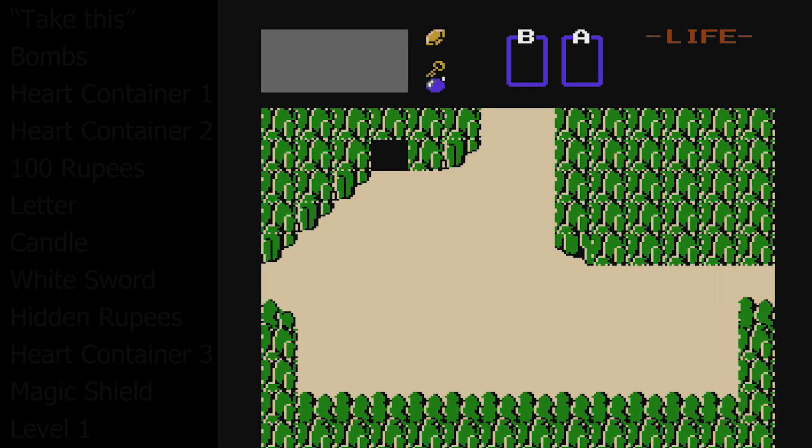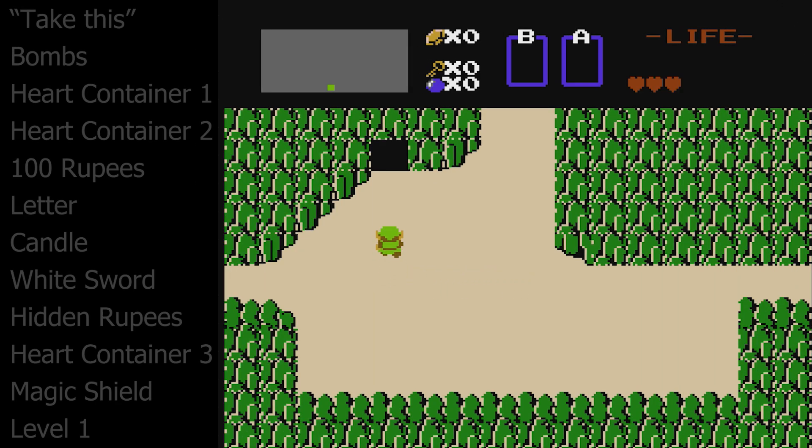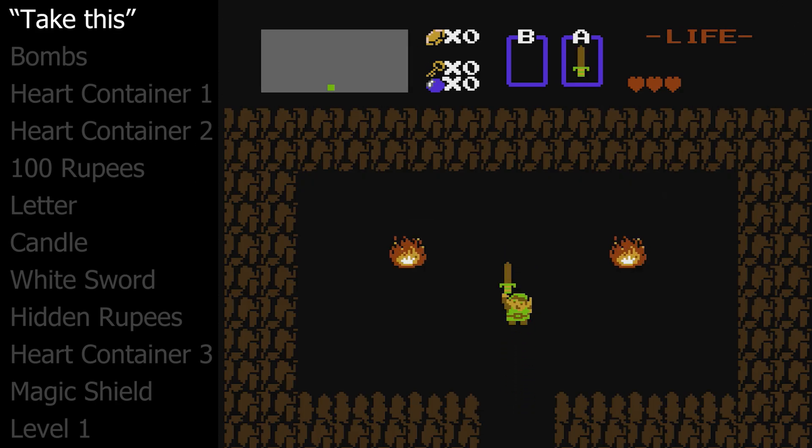Welcome everybody! We're gonna go fast, I hope you're ready. First, name your character. Go into the cave on the first screen and get the wooden sword from the old man.